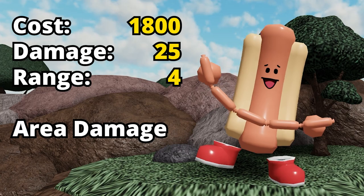Hodok Frank turns into an actual Hodok on level 3, which you can get from upgrading Frank for 1800 mana. His damage will increase to 25 and his range will almost double to 4.